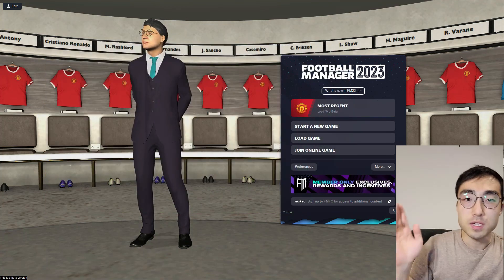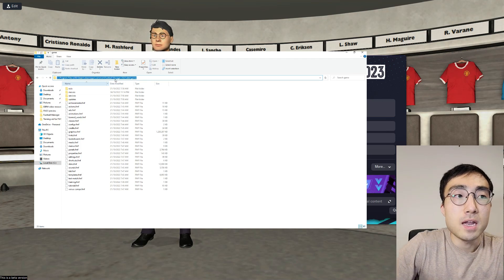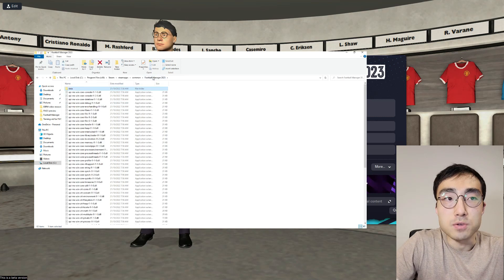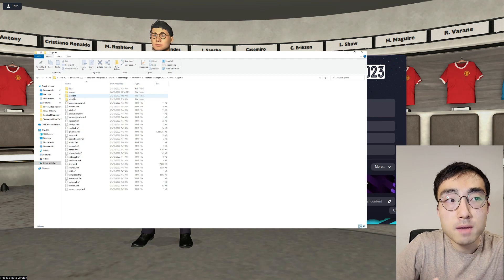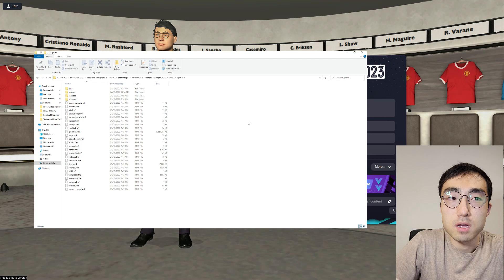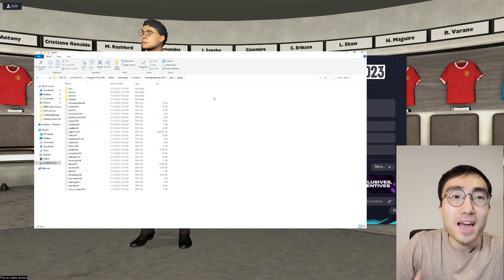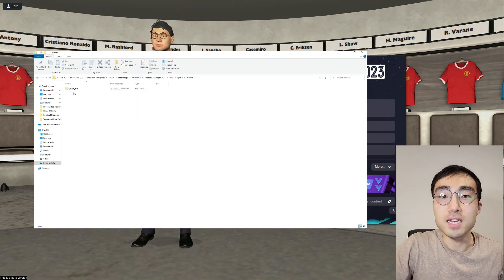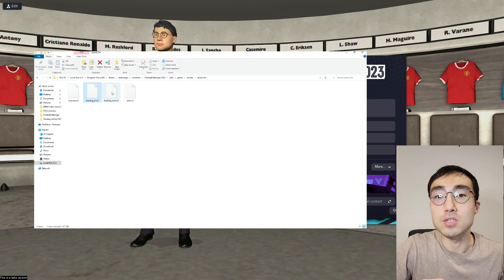First, you have to go to this folder right here. I'll display the folder location up on the screen right now. I'm using Windows and I've downloaded FM23 through Steam, so this is the location of the FM23 folder for me, but it could be different for you if you're using a MacBook — actually, is it possible to run Football Manager on a MacBook? I don't even know. Anyway, once you've found this folder, there's a folder here called Movies and inside that folder, you can find all the video clips that are played when the game is launched.